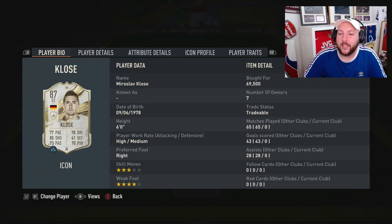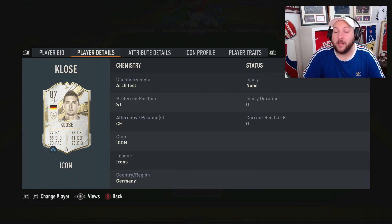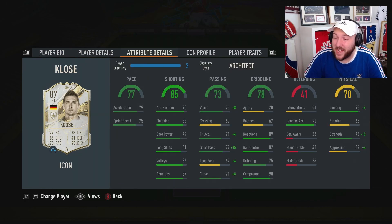Today we are looking at the base 87 rated Closer. As you can see, high/medium work rates, three-star four-star, right-footed, can play striker and center forward. He has got some amazing finishing and composure. Not the best shot power, which is disappointing, but it doesn't matter too much. Header accuracy is 90, which is really good. Great jumping, not bad acceleration, but the sprint speed could definitely be improved. In terms of traits, just power header. We've gone for an Architect because on new gen he becomes lengthy with an Architect.